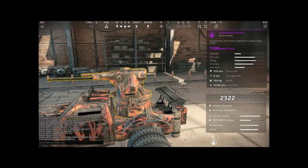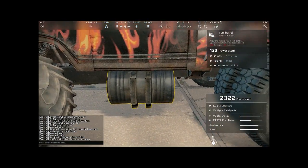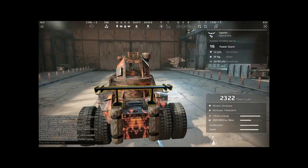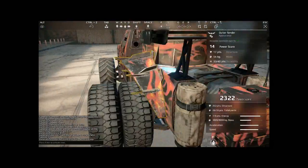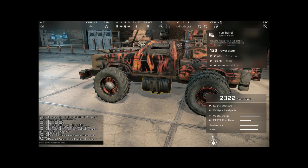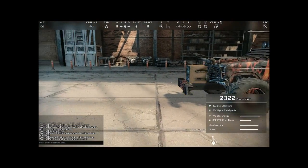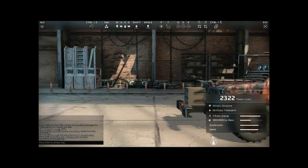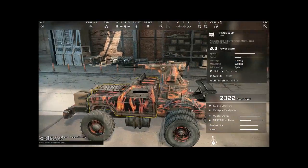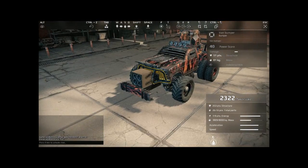Your level and power score both factor into matchmaking. You could try to get the biggest gun on the lowest power score possible. It's difficult with this 25mm autocannon because it's 1,000 power score by itself. I added fuel barrels, which is kind of playing with fire — they get you petrol from matches, but the bad thing is they explode, doing about 900 damage in a 10-meter radius. I tried making a kamikaze unit with six barrels, but the barrels add 120 power score each, so I ended up facing high-tiered people and exploding before I got close enough.